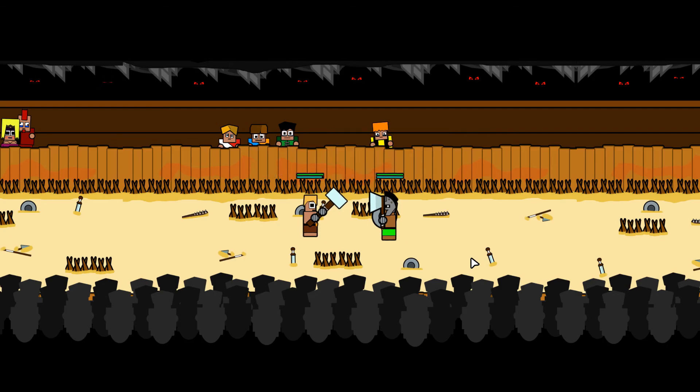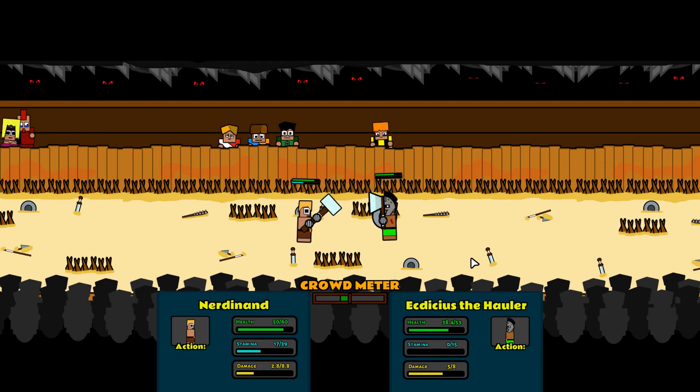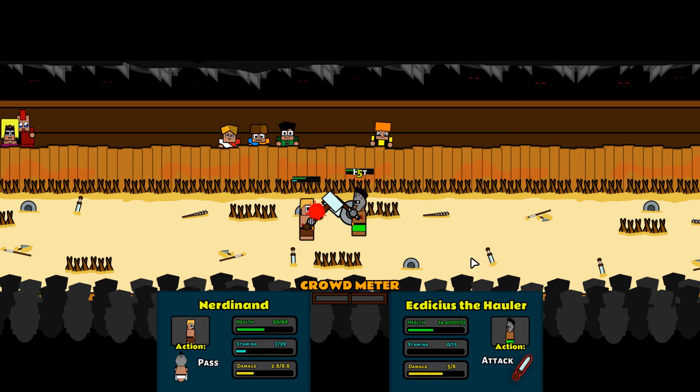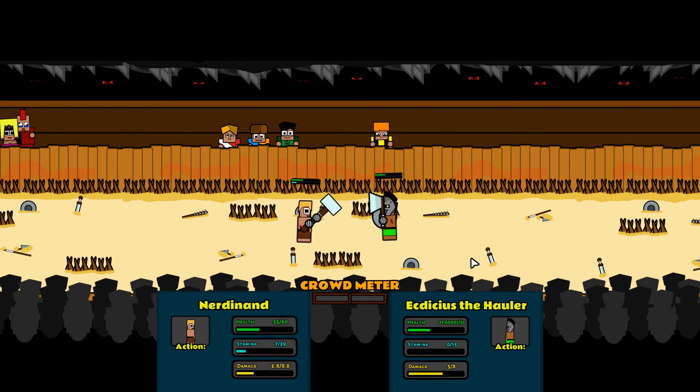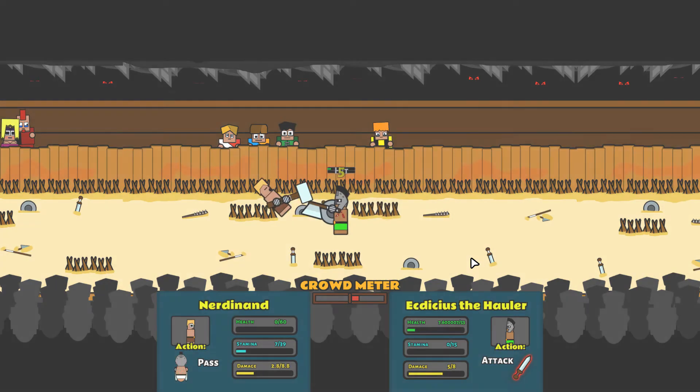Here we go! Oh he's blocking everything. The crowd seems to like us, but it's very close. He's got no stamina, which is good — although we don't seem to be doing a great deal of damage. He's blocking everything. He's on 16 health, we're on 15 health. Oh no — he's taking the lead and we're not blocking. We're about to die. Outclassed.